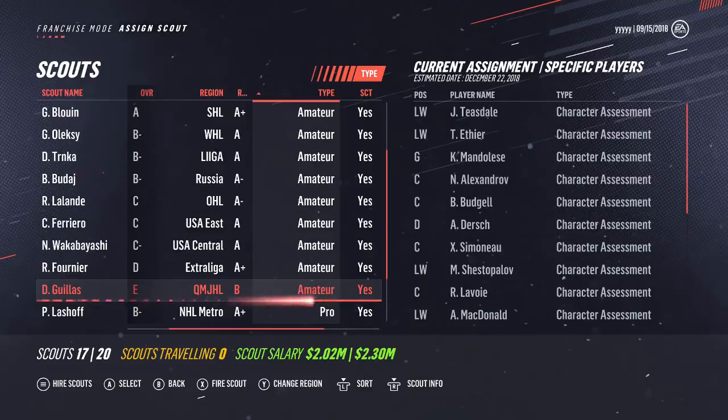Right here one scout is scouting Character Assessment — that's a bit of a waste of time. You can let your scout do its thing, but just know that as it is it's a terrible scout anyway with an E grade. You'd want to fire him immediately.